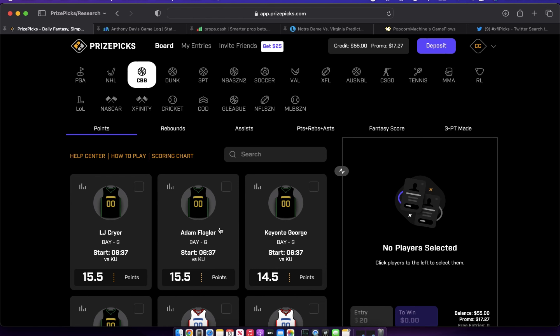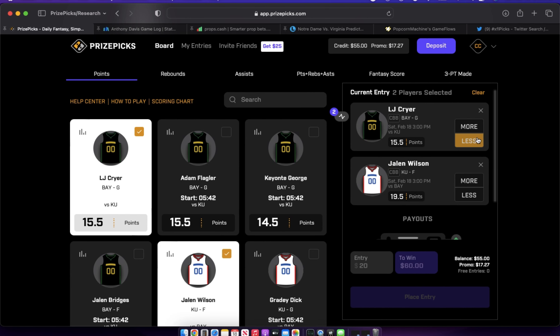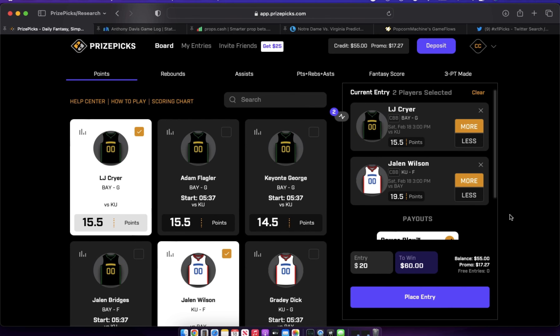Now let's figure out how to allocate that $15. A simple rule I like to stick to is the 70/30 rule — 70% on your high-floor plays, which are your two-pick powers, and 30% on your high-ceiling plays like your five or six-man flexes. In daily fantasy sports, high floor is your double-ups and 50/50s, while high ceiling is your large-field GPP tournaments. For Prize Picks, the highest floor is a two-pick power and the highest ceiling is a five or six-pick flex.